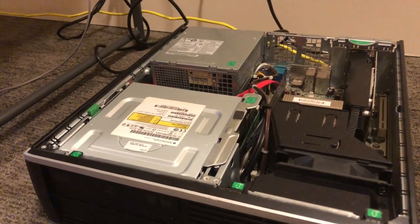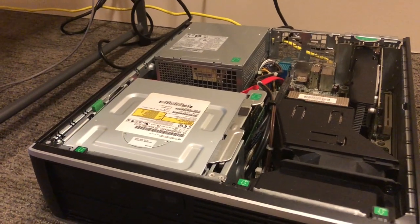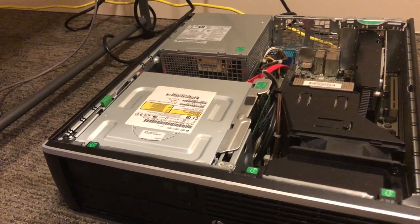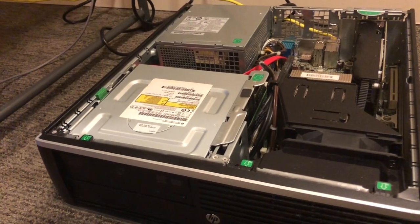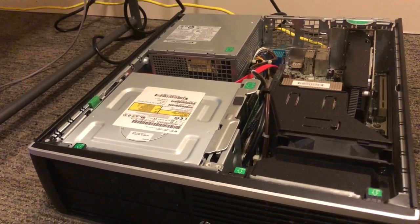With this build we also got a cheap PNY SSD — it's 120 gigs — just to make the PC run faster. Originally, this hard drive is a 720 gigabyte hard drive that came with the desktop itself. So with everything together — the graphics card, the extra RAM, and the SSD — if you can get it cheap, it'll probably cost around $250 as a conservative estimate.